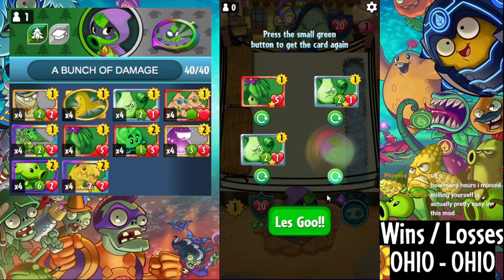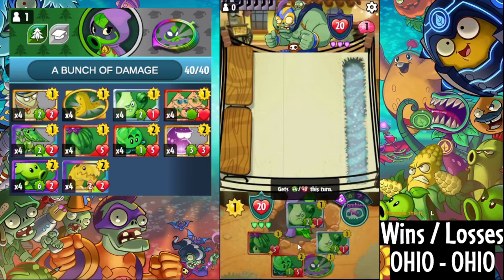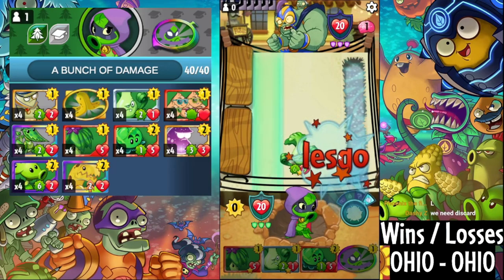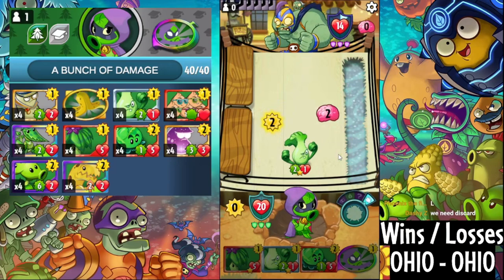We have another Bong Choi just in case — we need more mileage. Just a little bit more mileage. Let's go. Bait out the removal. Smash stick, maybe? Nope, nothing. So now we just do Umbrella Leaf into...